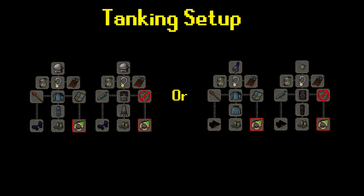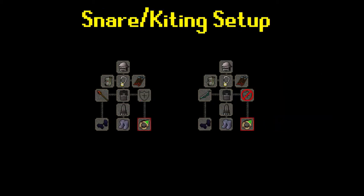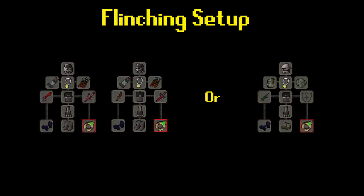This is the tanking setup — the method I prefer the most. Basically, you're going to use your Magic Shortbow on Ahrim's, and then for the final three melee brothers you're going to tank them in Rune. This is the snare and kiting setup, where you use a snare or entangle and kind of run around the chest using Iban's as your main damage. And the final one is the flinching setup — all melee, or you can use a salamander. You can't flinch with range or magic; you have to use either a salamander or melee.